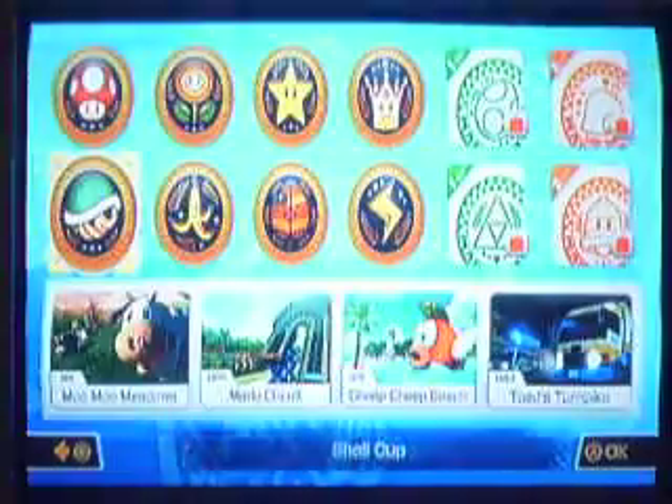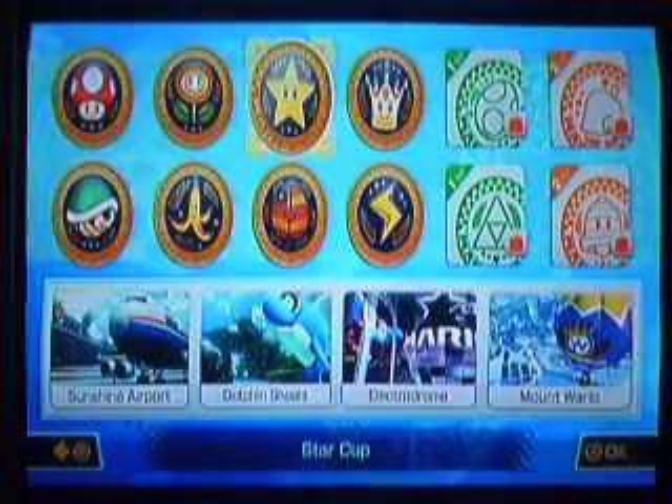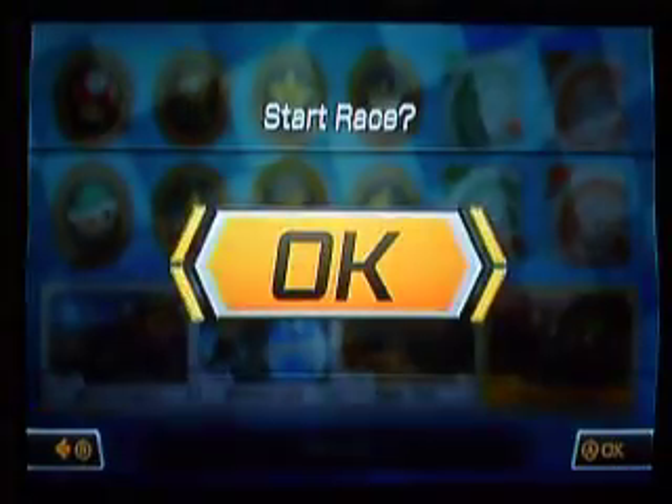Also notice I have almost all the characters. I still have to unlock Iggy and Lemmy — we just got Metal Mario and Pink Gold Peach. I still have to unlock Link for DLC. I won't be able to get that until Christmas because I need to get the money to pay for it. Next time we're doing Yoshi Valley, which is another course they just revamped.